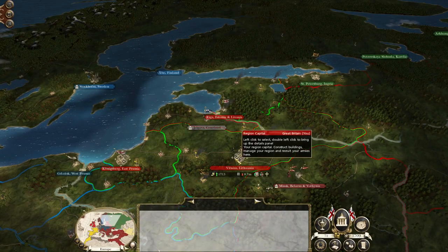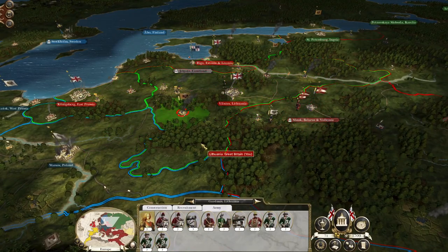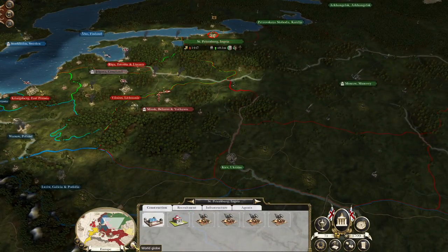In Europe we do have a reasonable garrison at Vilnius to hold off any potential attacks. Once we take Yelgarve, I want to move north and hit St Petersburg, and then maybe try and get a temporary peace with Russia.